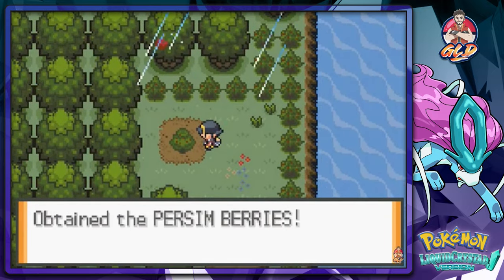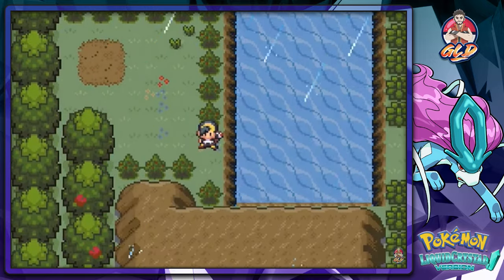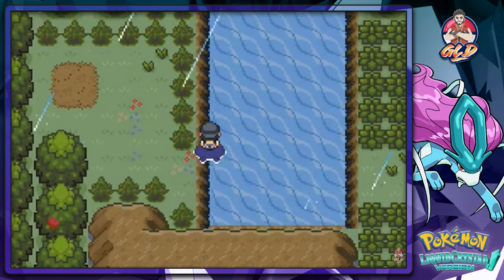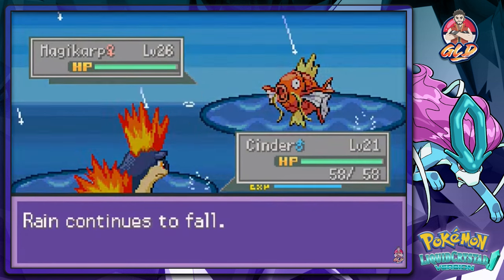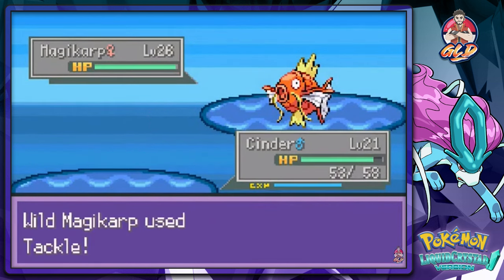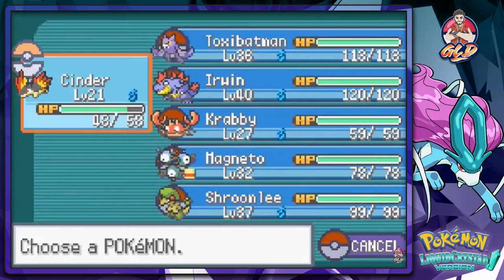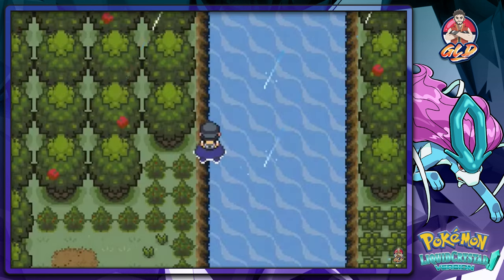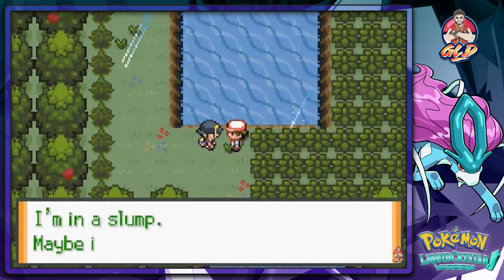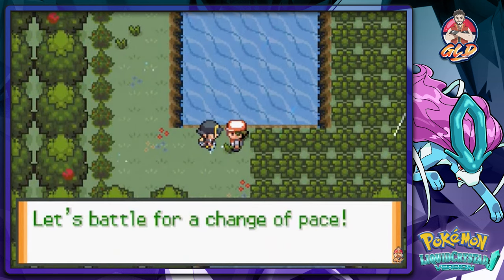Let's move on. I didn't bring any repels because I didn't know where to buy some — they don't sell them here. We have a Magikarp who's faster than our Pokemon because it's raining and it has Swift Swim. We're gonna be switching out to a Pokemon that hasn't been here much, and this guy should do the trick.